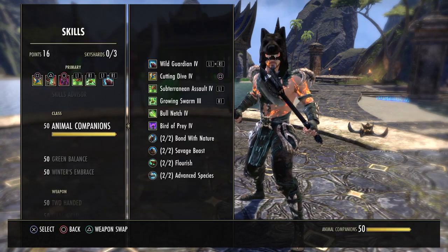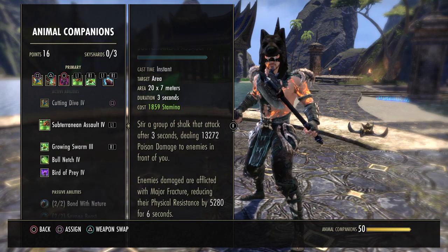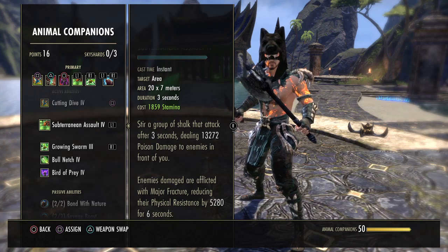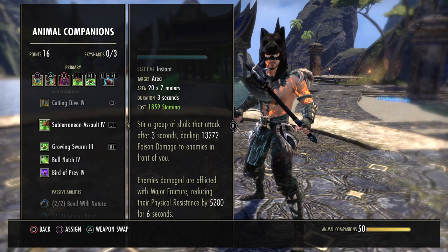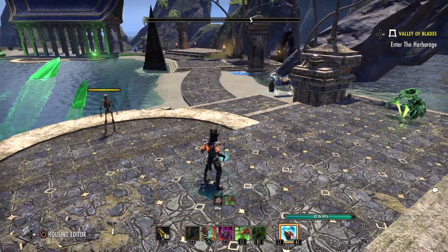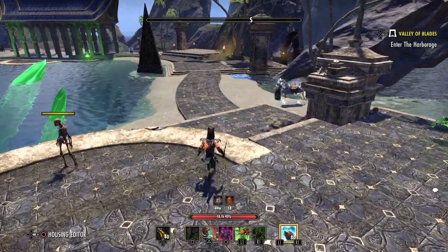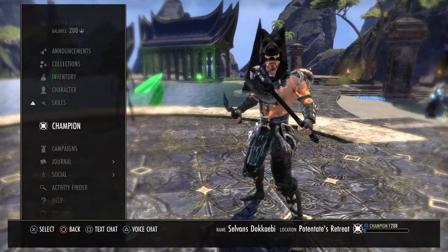The next skill is very important: Subterranean Assault, which starts as Scorch. This stirs up a group of sharks that attack after 3 seconds dealing 13k poison damage, and enemies are afflicted with Minor Fracture, reducing their physical resistance by 5k. Usually the tank applies Minor Fracture with Pierce Armor on the boss, but this is great for add pools — in a place like Hel Ra with hundreds of adds, the tank can't stab every single one. Cast your sharks and after 3 seconds they come up, and all enemies in front of you take damage and receive Minor Fracture, helping you burn groups faster.